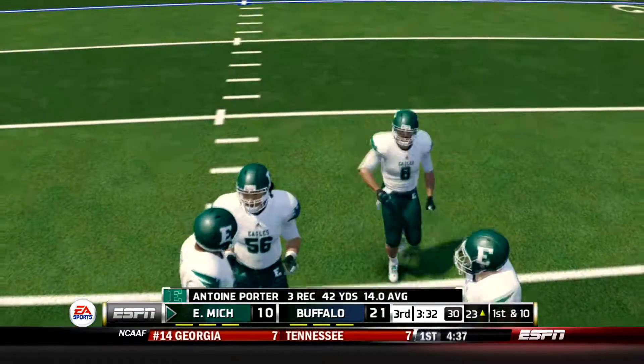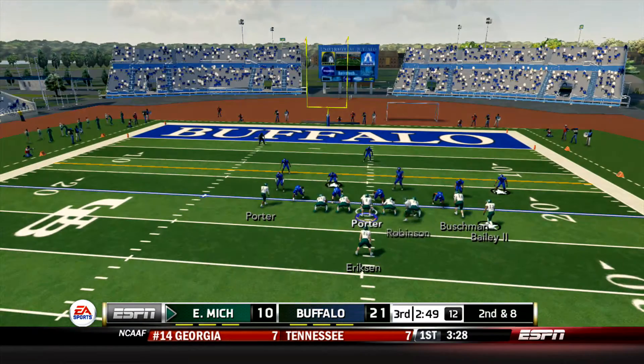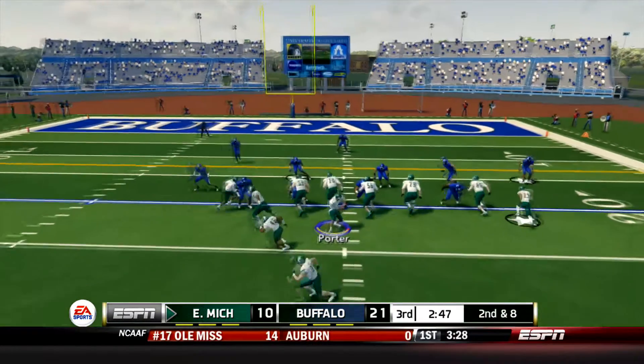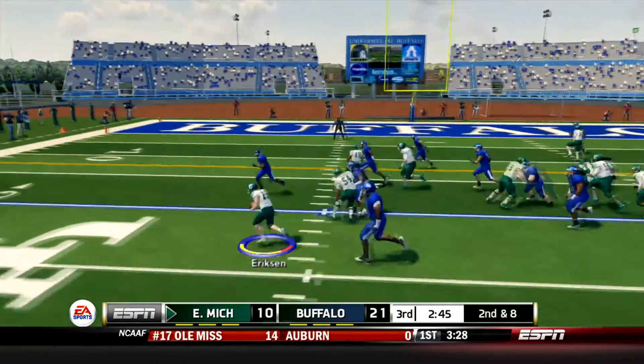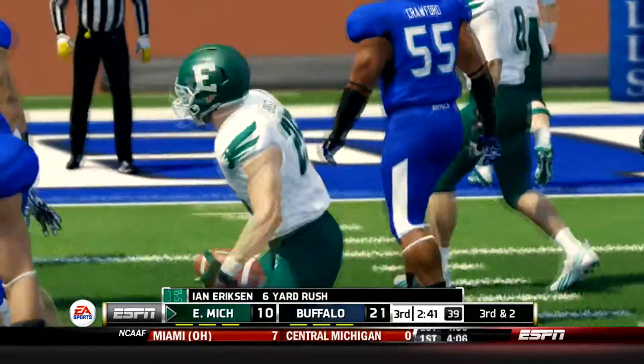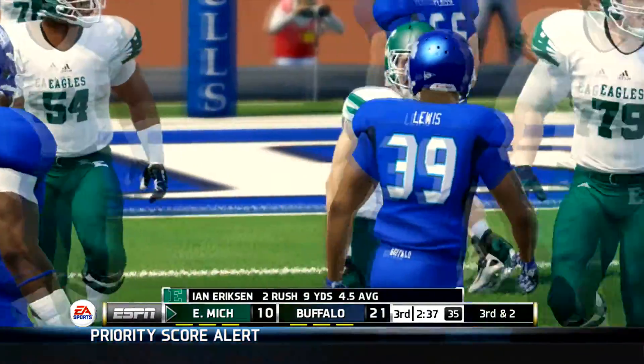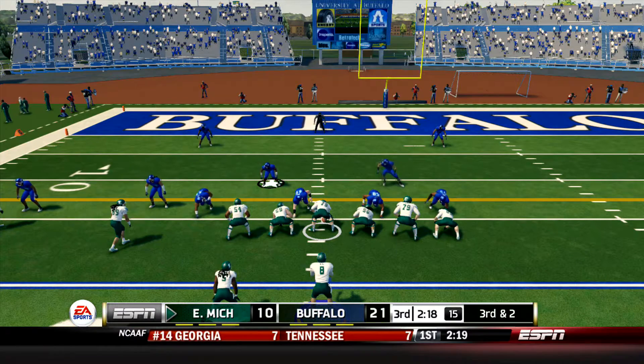Ian Erickson now the running back in the backfield, three wide receivers bunched to the right. Robinson's going to go in motion to the left and the snap's going to beat Ian Erickson on a toss who makes a nice cut to the right and picks up 6. It's going to set up 3rd and 2 now. Another 3rd down coming up. You have to wonder if this is four down territory for the Eagles offense, even though a field goal would technically make it a one-score game.